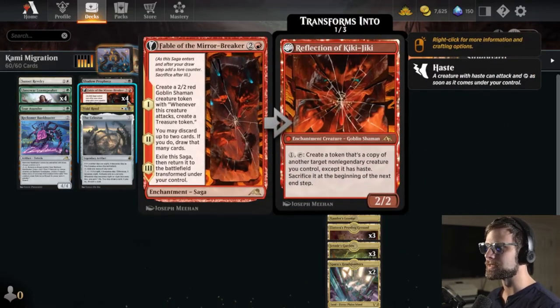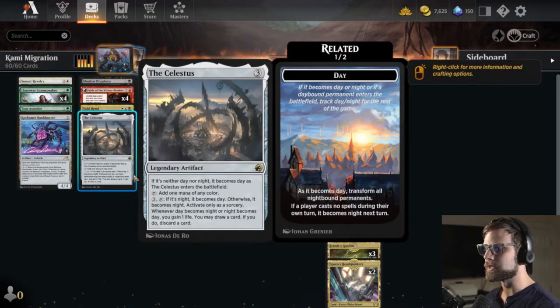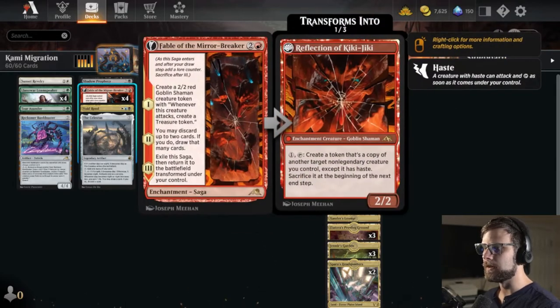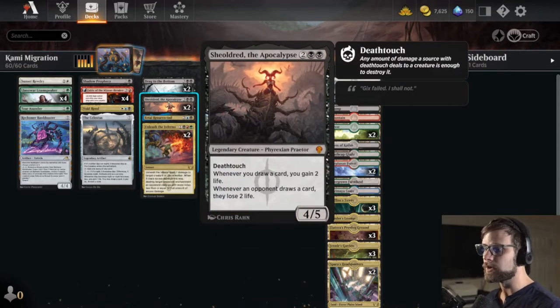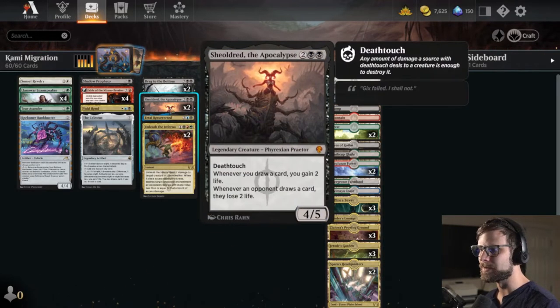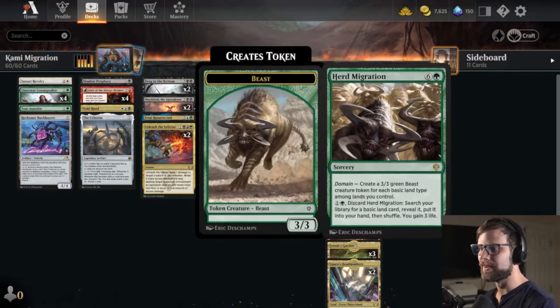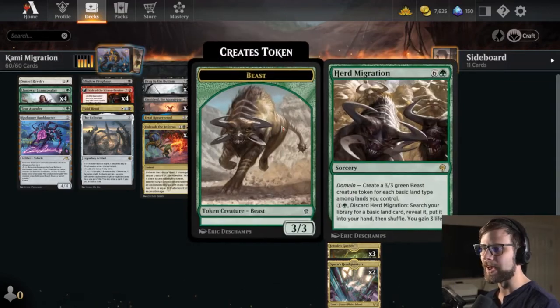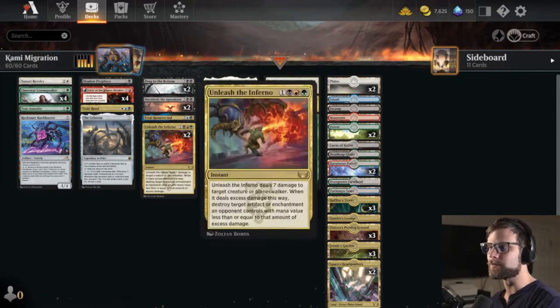A lot of the early game is spent removing things, getting a little bit further ahead, or ramping, and of course drawing cards. We've got Shadow Prophecy to help draw cards, Sunset Revelry, Reckoner Bankbuster, the Celestus, Fable, but more importantly the Loam Speaker. The Celestus and Fable also help ramp us, and the idea is we can get to these payoffs all the sooner. Sheoldred does a great job of distracting opponents, so the plan is to ramp into Sheoldred or a solid mid-range threat and then get them with Kami War or Herd Migration.